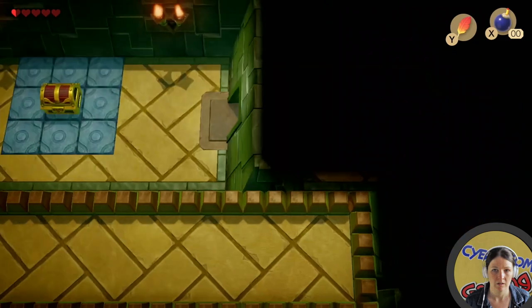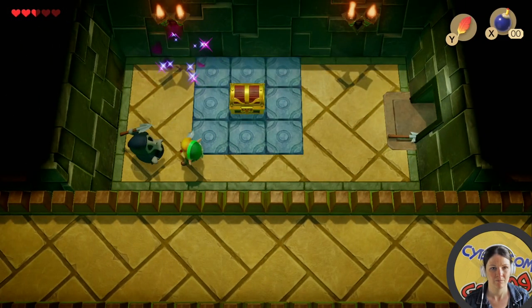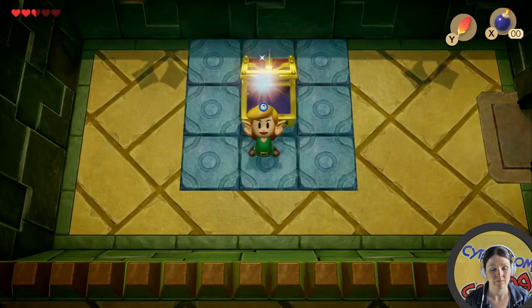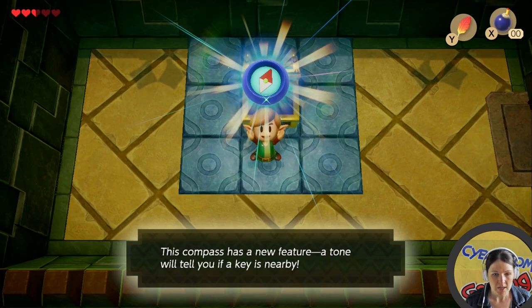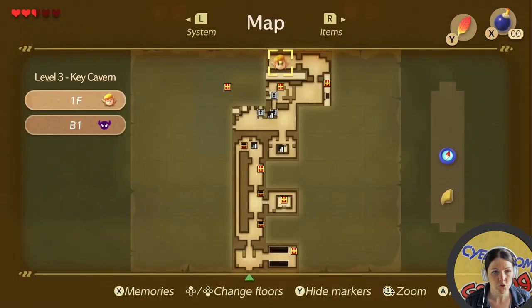I need some hearts. Got a compass — yes, that's what we want. Now I can see all the nightmare chests. Let's have a look. So we have two floors in this dungeon and I've only opened three chests so far. So where am I? I'm there, and there's that chest close to the conveyor belt.